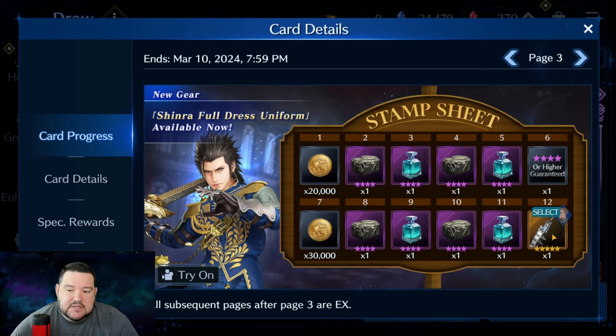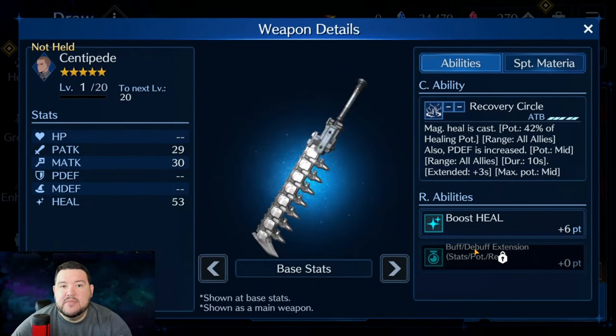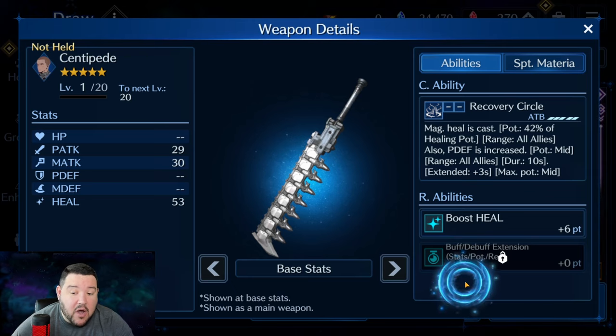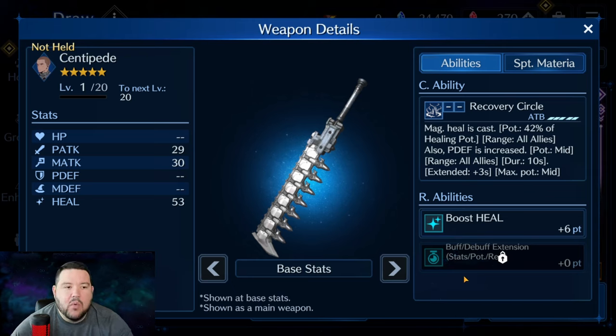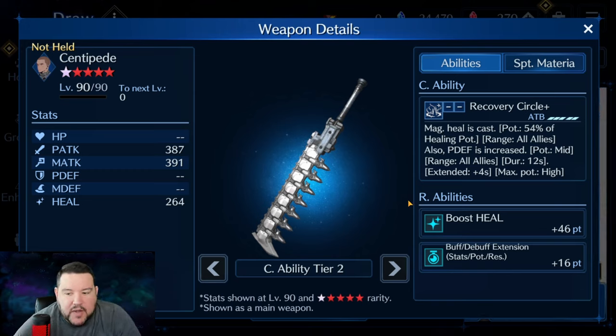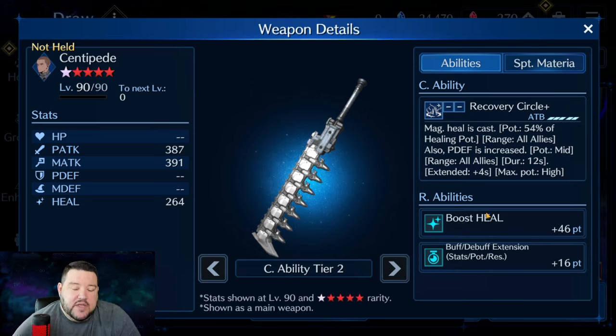For that reason I do think this weapon is really good. Prime Number has a buff/debuff extension in the third materia slot, whereas this gives you the R ability for it, making the weapon way more useful — instead of just one ability you can have multiple abilities that get that extension. Here's where I'd caution: if you already have Prime Number, you're basically asking whether you trade it for better R ability heal and this AOE physical defense increase.